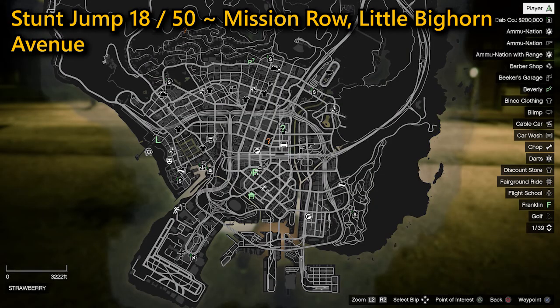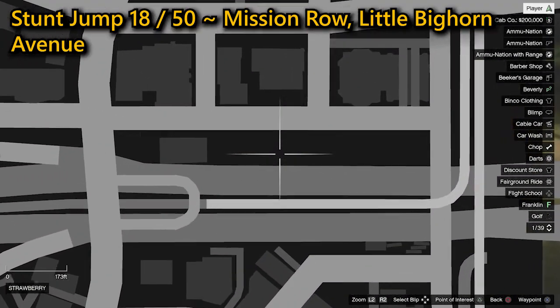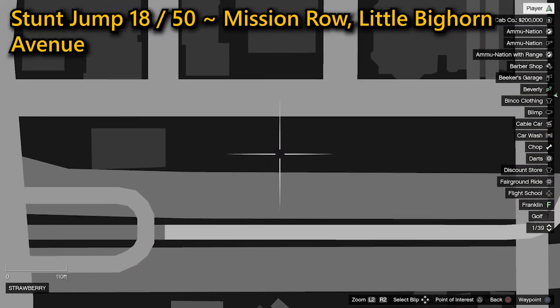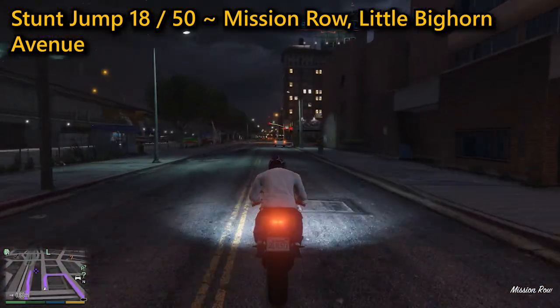The 18th stunt jump can be found in Mission Row on Little Bighorn Avenue. You need to head down towards the Sprunk Extreme Ramp at high speed to allow you to get enough height, landing on the freeway above where you're going to complete the jump.